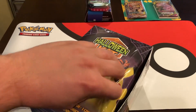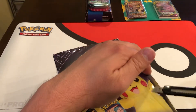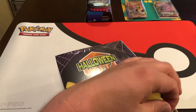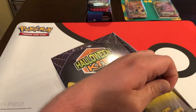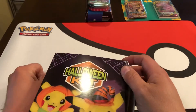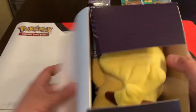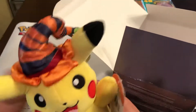Looks like I got a Pikachu, which is pretty cool, because Leon had opened his and I think he got a Leon character. So I think we did okay here. We got Pikachu — can't complain when you get a Pikachu, especially when he's wearing — there goes the coin — especially when he's wearing his Halloween hat.